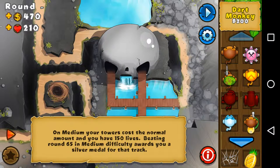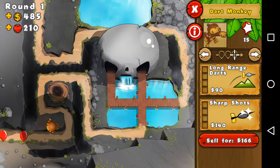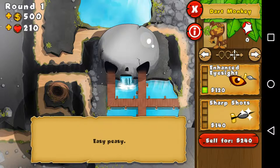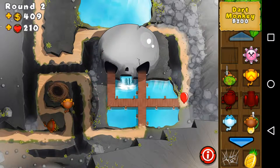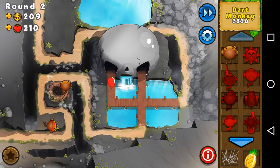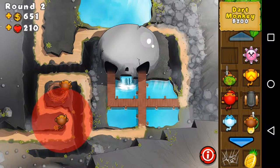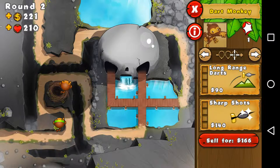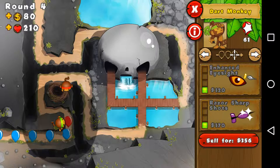I normally start off with putting a few dart monkeys. I'll only put one and normally I just put it on double the speed. So let's increase the range slightly in case they go on the side. I should have really put that somewhere else, but never mind — that didn't go as well as I hoped. Let me restructure this — sell that, put this closer on that side to increase the range and make these do double the damage.